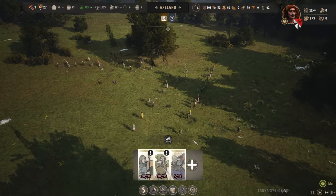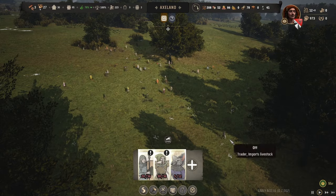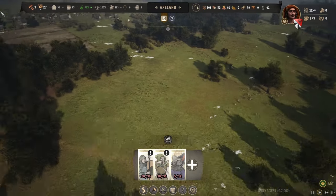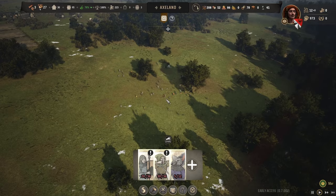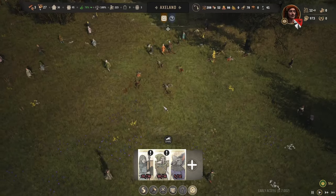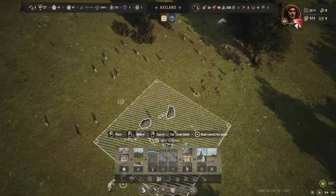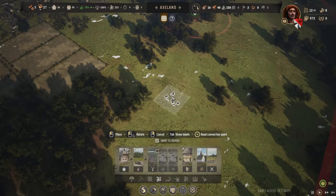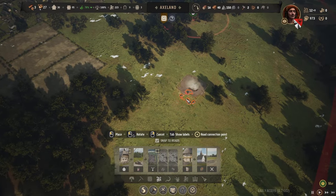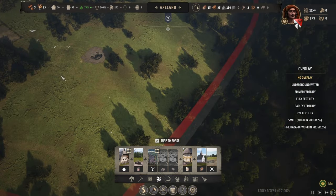Once you're done with the battle you can disband your troops and everyone carries on with their normal lives. You also need to make sure you have somebody assigned at the church, because you lose approval if you leave bodies lying around. You'll need a corpse pit — let's place one here — otherwise you'll start losing approval with dead bodies on your land.